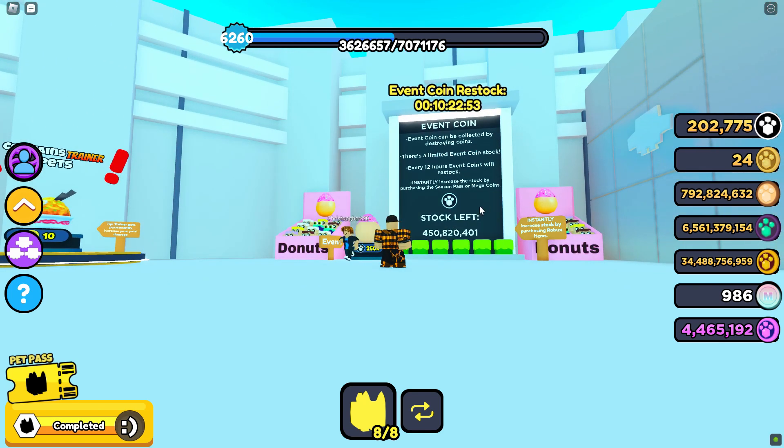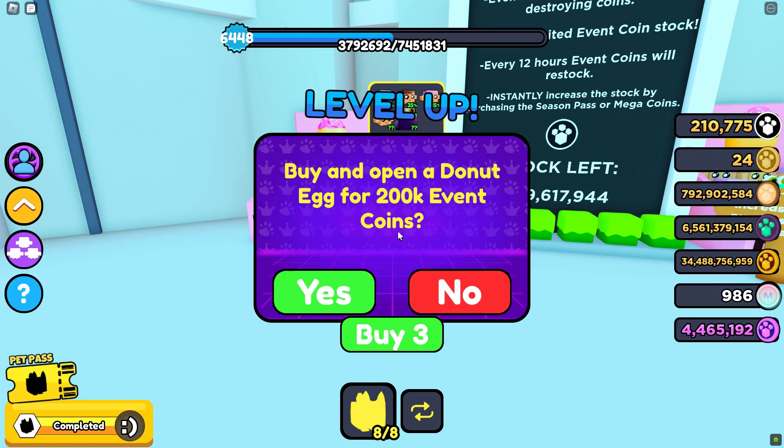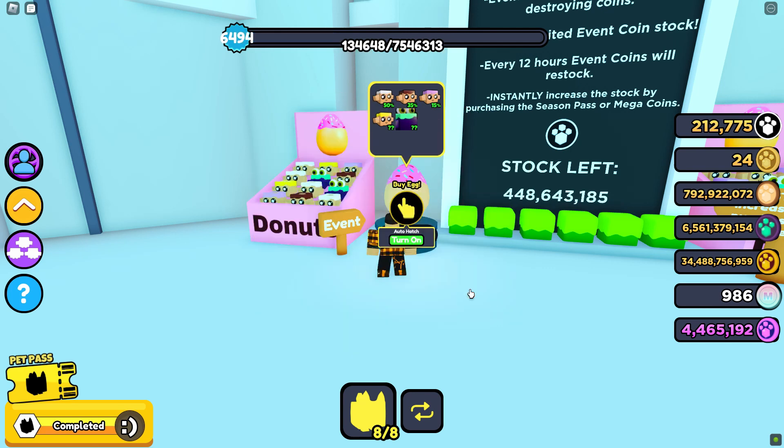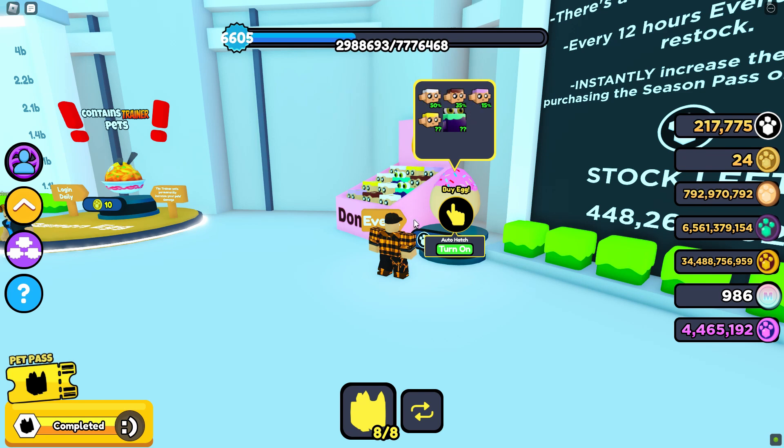Like the Family Egg, there's a certain stock and there's event coins you can get. It is 2K for me — 200K because I have the Pet Pass — but it is normally 250K.